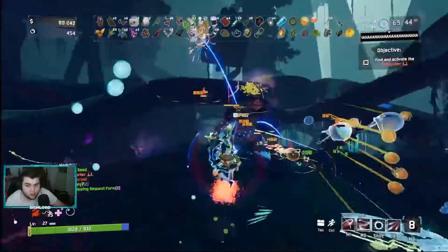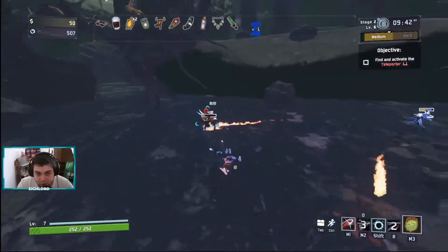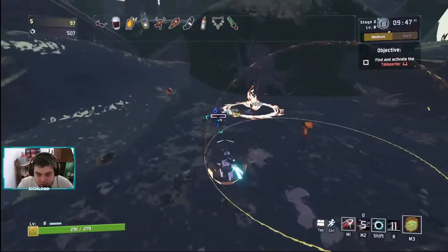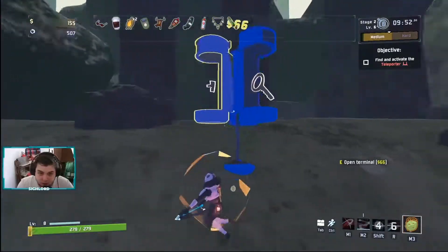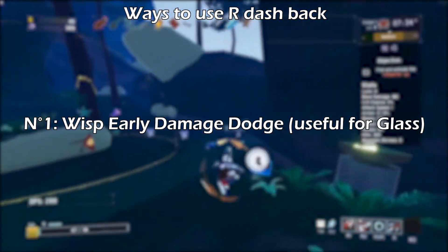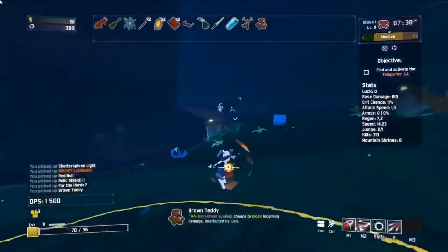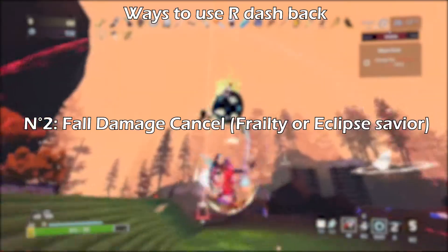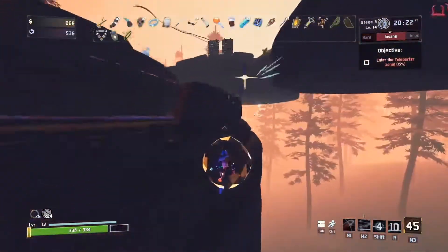This is when your two dashes come in — yes, two dashes. There's your directed dash with shift, the big dash that is actually used for everything. And then you've got another dash in your R as well. This very short dash is useful for a bunch of reasons. Number one, you can use it to try and dodge some damage from Wisps. Especially useful when you're playing on glass and in the early game, any damage from Wisps can kill you. Number two, you can cancel fall damage with that ability. If you've got frailty on or are playing on Eclipse, this is also pretty useful to avoid lethal fall damage.